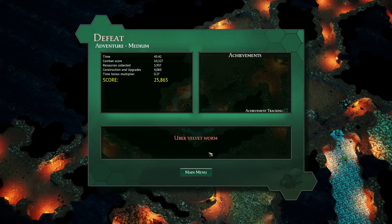But we got to fight velvet worms and we got to experience the new adventure mode. If we should try this again and do better — learning what we've learned on how to beat the army ants — we'll pull the trigger on that like button and let me know. I'll see you in the next one. Thanks for watching.